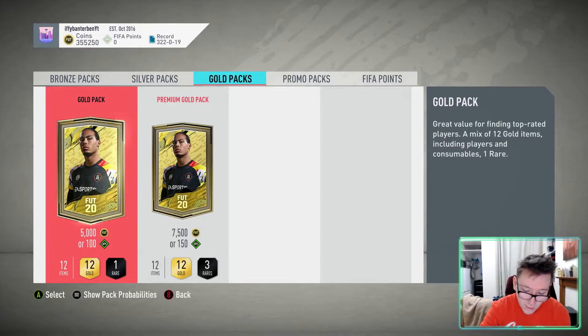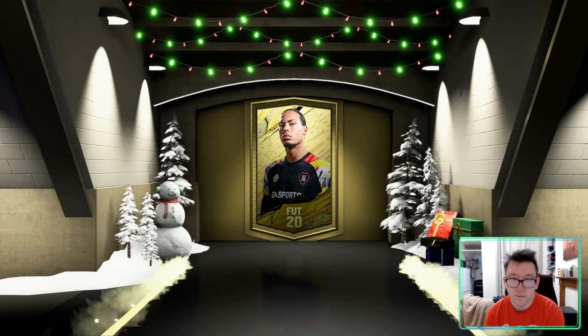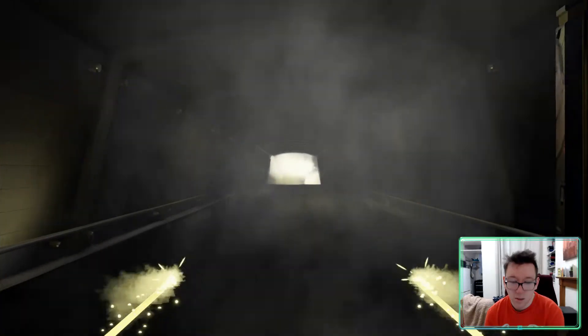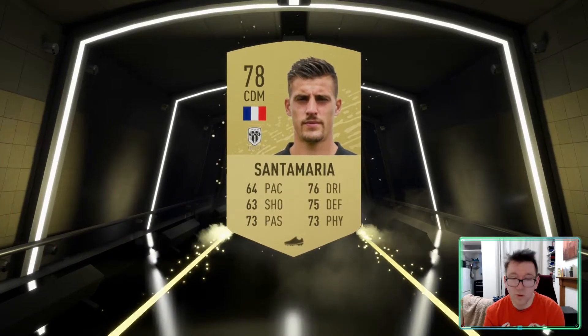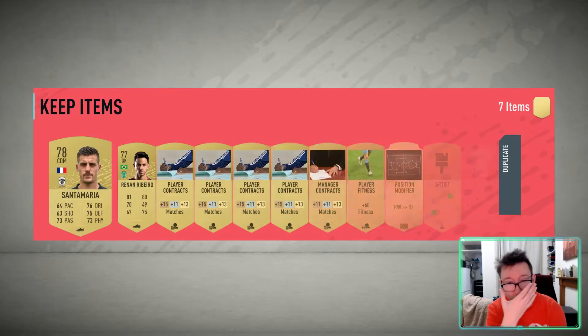Do you know what? Let's do another three of these, because we've already made money, which is insane. Which I'm not too upset about. I want to see if we can get another walkout in the coming packs. That's what I'm kind of interested in. I'm doing another — doing 8 would do it, I think. Because 8 times 5k was 40k. We spent 40k. We've already made more than that because of that Robertson standout. But we're filling the club up, which I don't mind at all.